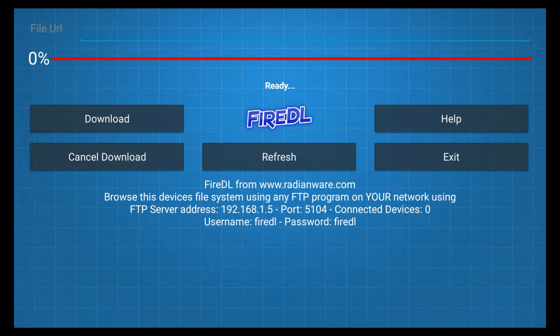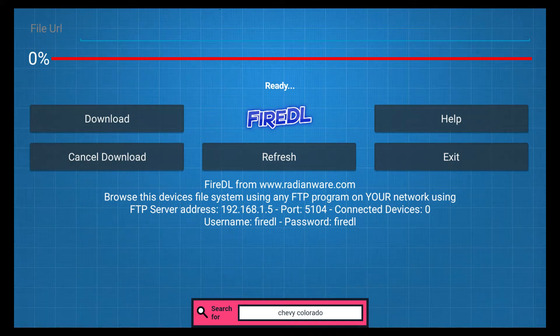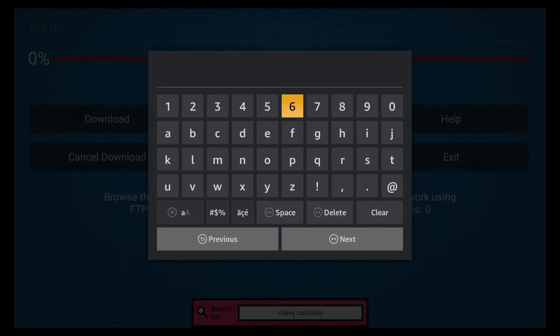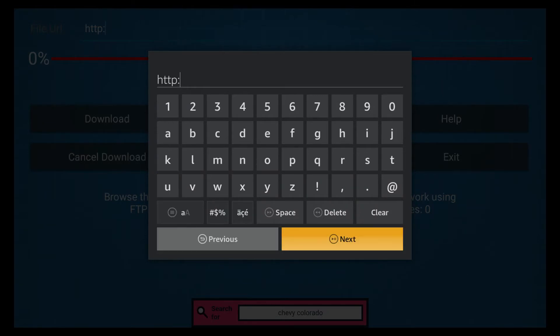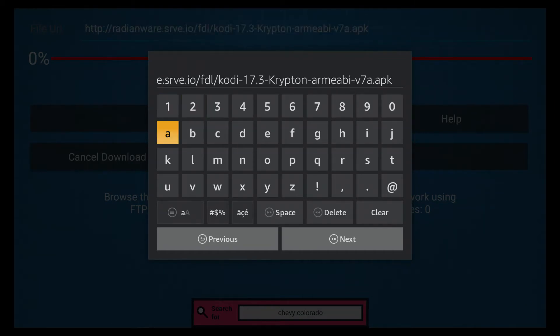This is a downloader app — you just put commands in it. Your cursor is already on the field that says File URL. You're going to enter a code: it's six, zero, zero, zero, three — that's 60003. You should see in the URL link that pops up where it says Kodi dash 17.3 Krypton. So it's a six followed by four zeros and a three. Then go down and hit Next, or just hit the Play button on your remote.